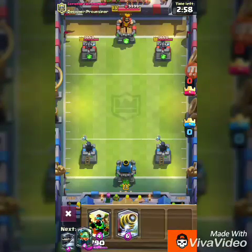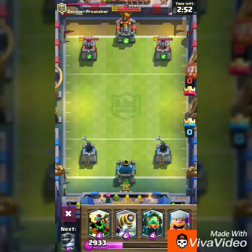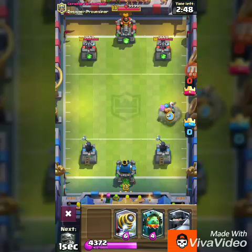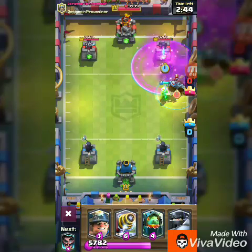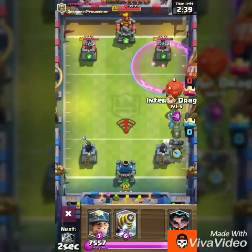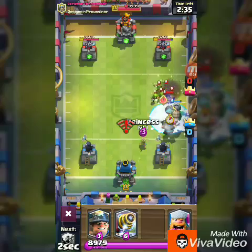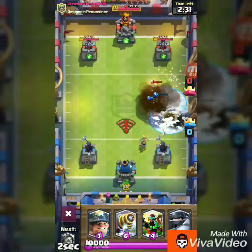Okay, so we finished a gem rush match. The arena tower has night witch instead of princess. Let's check out the medic — oh, that's a good new idea, it spreads.